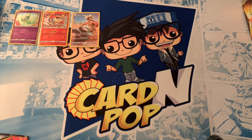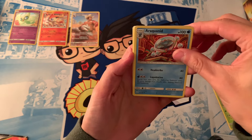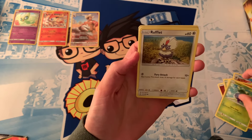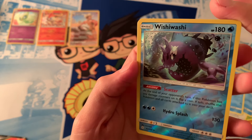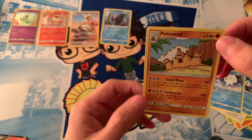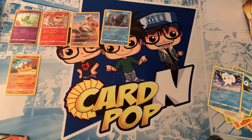For the first pack we have a Fighting Energy, a Hero's Charm, Araquanid, Trapinch, Oddish, Rufflet, Piplup, Vulpix — that is a nice looking Reverse Holo Rare — and a Palossand. Nothing too crazy, but that Excadrill Secret Rare that my brother pulled is looking quite nice. We're going to try to see if we can pull something a little better.